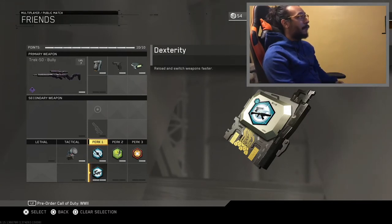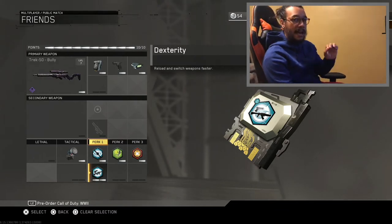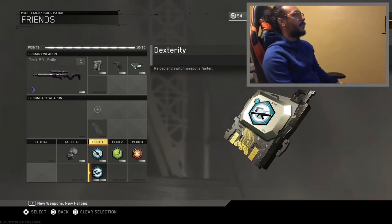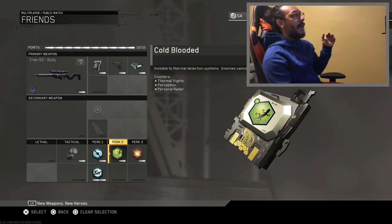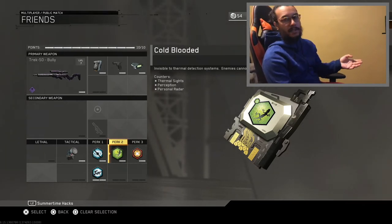Following that, Dexterity. The reason we have Dexterity on is because this weapon reloads after every single shot — it's going to shoot and reload, shoot and reload. So Dexterity is going to help with that reload animation. Following that, this is a perk I never really used but I want to try out for this class — it's called Cold-Blooded, and it keeps us invisible to thermal detection systems and enemies cannot see your nameplate. I feel like since we're sniping, this is probably going to help us out a lot in the field.